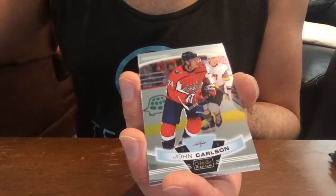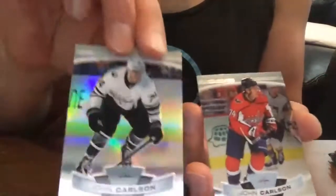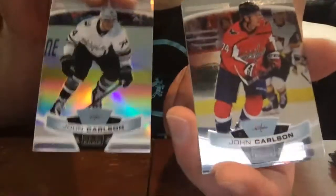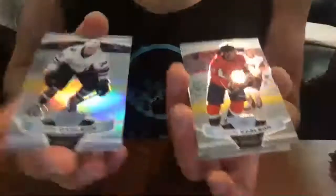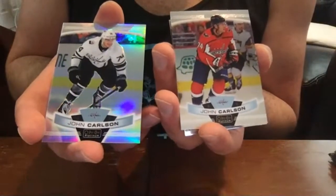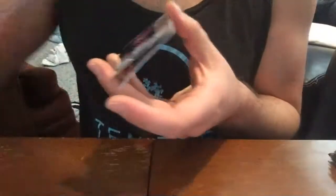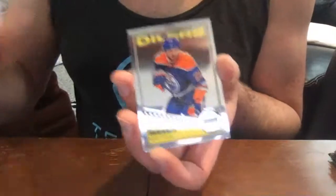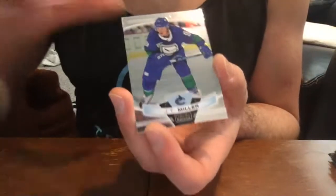These are both John Carlson — they are different. They're both number 107 in the set — same card number. So this is an image variation: a different picture, same number card, and it's a rainbow parallel. They're home — you can hear them. Leon Draisaitl retro and a JT Miller base.